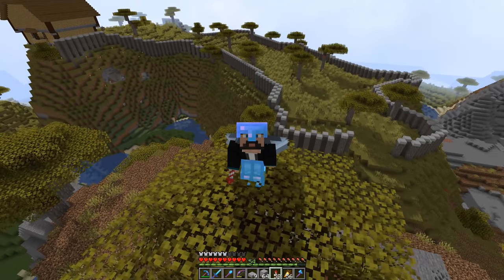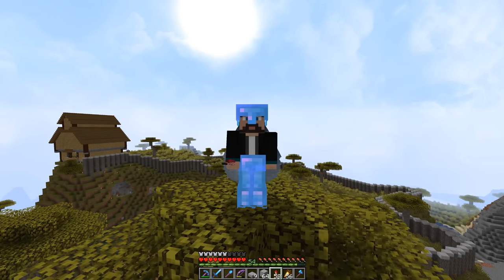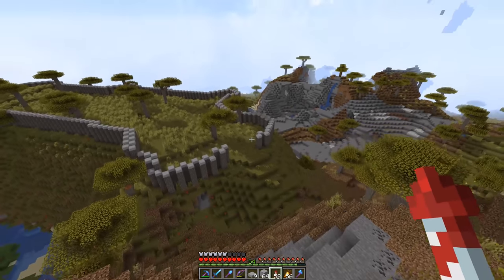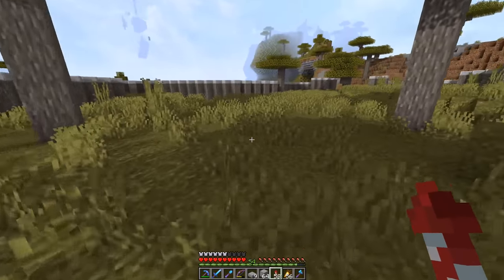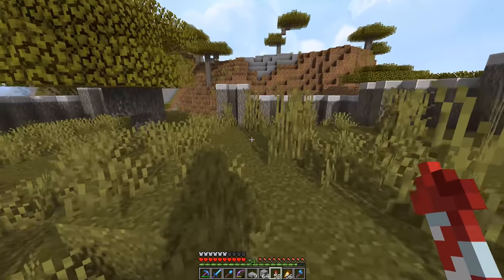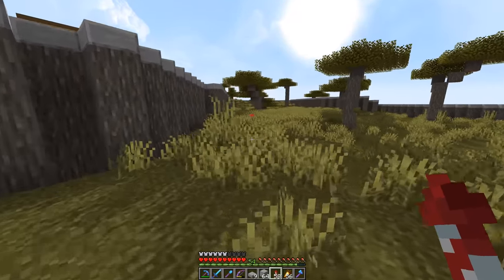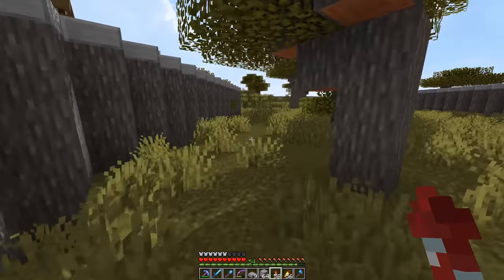Hey guys, welcome back to HermitCraft Season 7! We did a little stream the other day and got some stuff done. You can see we got this wall around it — not a super complicated wall but it's a wall I like, which is always good. This is going to be the entrance to this little area, which is going to be like a small village kind of thing outside the main area.